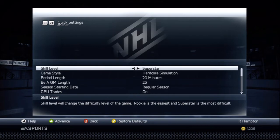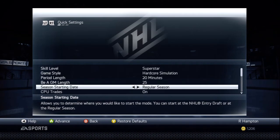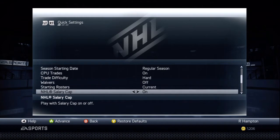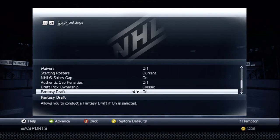There was a lot of controversy on the team that I chose last time, so we won't be using them. You'll have to wait and see who this team is — it's about to come up in a couple of minutes. But let's start off with the rules: we'll be having it on superstar because it doesn't really matter. We're just simulating 20-minute periods, 25 length season, starting date regular season, computer trades on, trade difficulty set to hard.